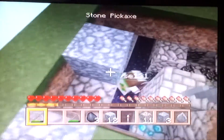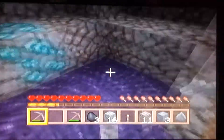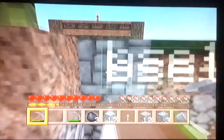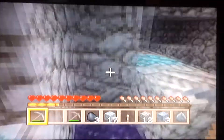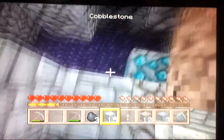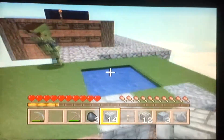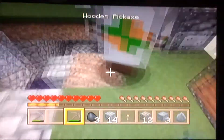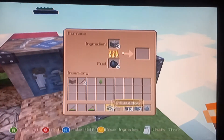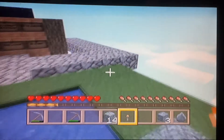Yeah, we can build a cobblestone generator — I know how. I think lapis is on the mine island, and so is the redstone. We need a way to get out of this. I'm actually gonna build a furnace now. I've built a furnace — put it down. I've got like 12 iron, I've got three. We'll just put all of that in there and wait for it to smelt.